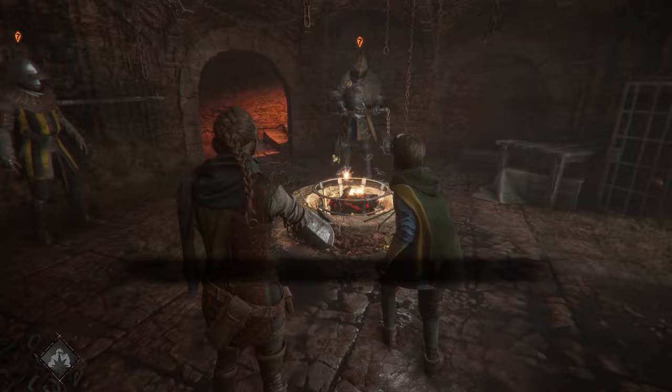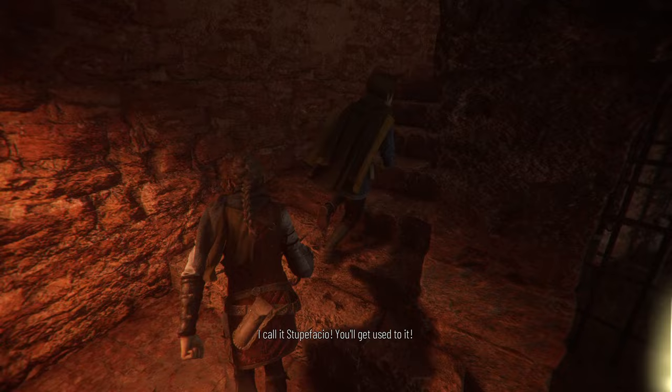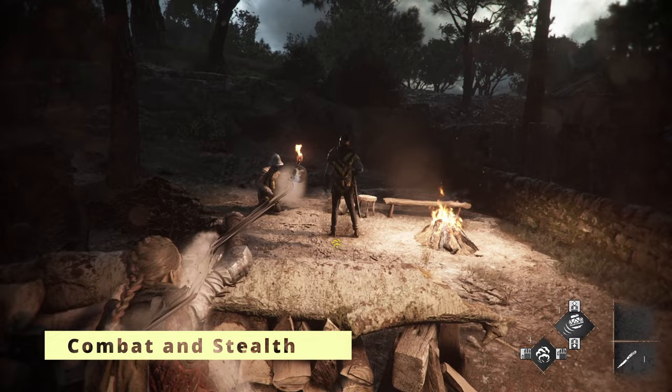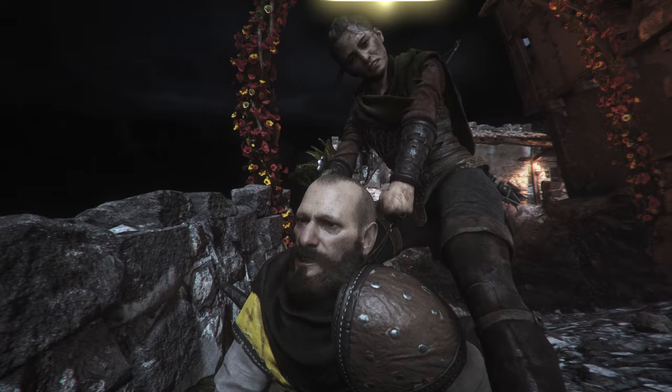Some puzzles will require the help of friends. You can instruct Lucas to stupefy enemies and ask Hugo to crawl under small spaces where others cannot. Requiem's puzzles were not the most creative or challenging, but were still fun nonetheless. Combat has been greatly expanded. Previously, Amicia fought mostly from the shadows, sneaking around danger, preferring not to be seen. But she's willing to fight head-on this time around, and her combative abilities show the newfound confidence she has in herself. However, Amicia isn't a trained fighter.